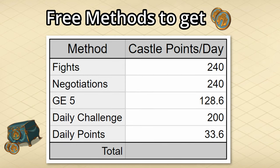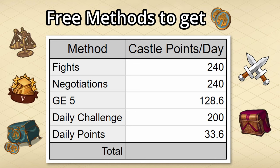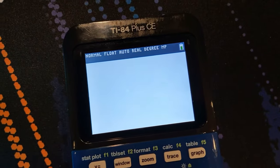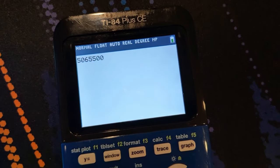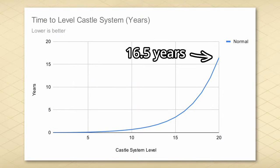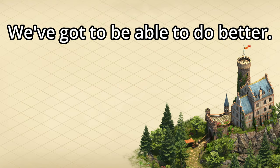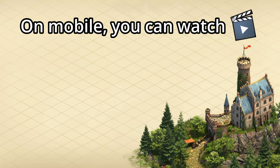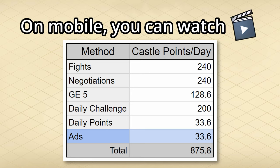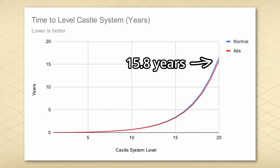That leaves us the free daily castle points, fighting, negotiating, the daily challenges, and the guild expeditions. Assuming you max out each of these by completing every daily challenge and all levels of the guild expeditions, you'd average about 842 castle points per day, meaning that would take 6,000 days — which is 16 and a half years. If you're on mobile, you're able to watch those ads for extra daily castle points, which brings us up to 875 castle points per day and down to 15.8 years, cutting out about 8 months.